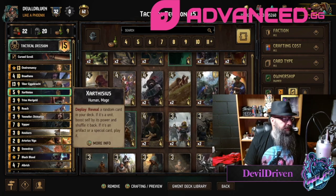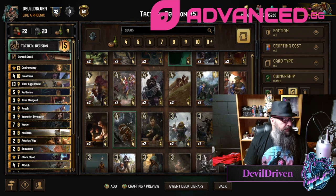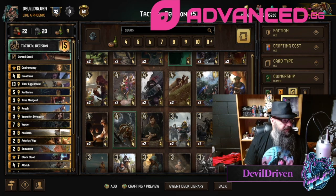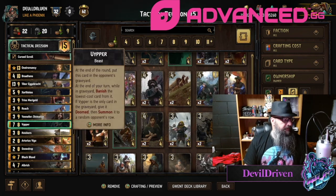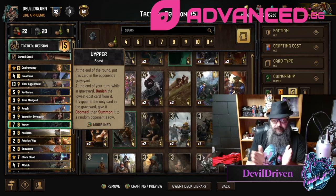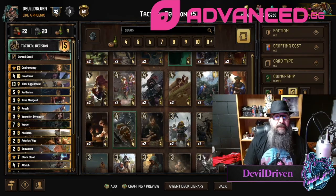I think it's going to be a really cool list. It's going to have a lot of tempo, and if you can hyper thin and have control on last say with cards like Xarthysius and Triss on a T'bor, maybe even put the Golem in there just to make sure you have enough. We'll see — I think it's going to be a fun list. Let me know what you guys think. Thank you so much for everything, I'll see you guys next time.